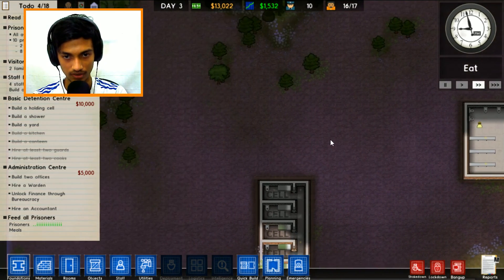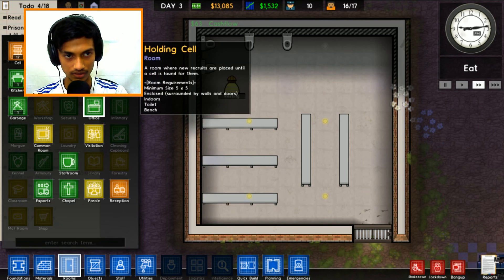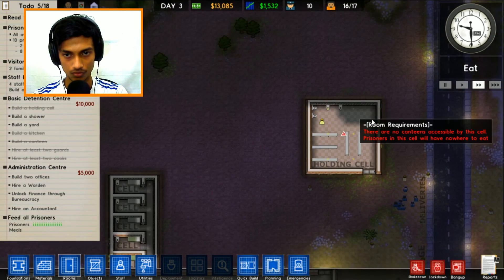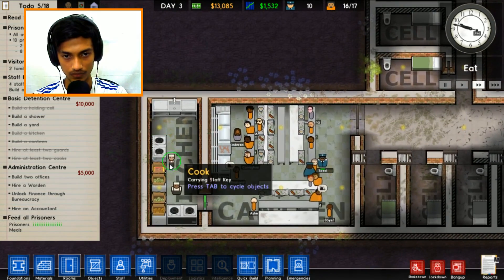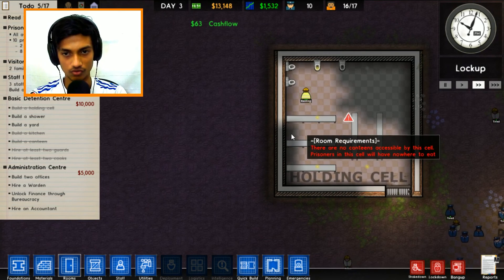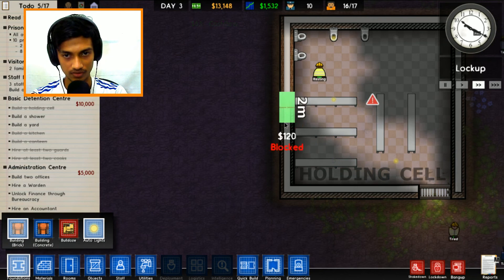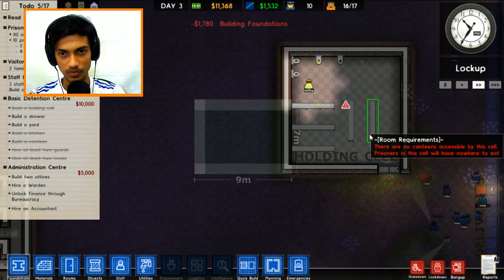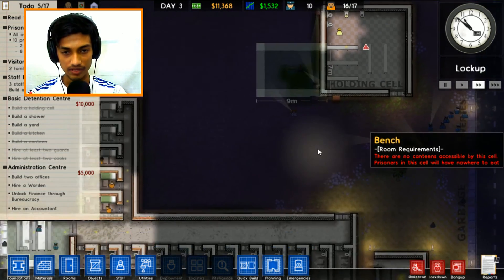Let's put the shower over here. The foundation is done - let's put up the holding cell right here. Wait, this thing needs a canteen too? Are you kidding me? Why does the holding cell need a canteen? All right, we just have to get another canteen done. What's wrong with this holding cell? We need to get the canteen done - it's really bugging me. We have nine hours left for the prisoners to arrive.